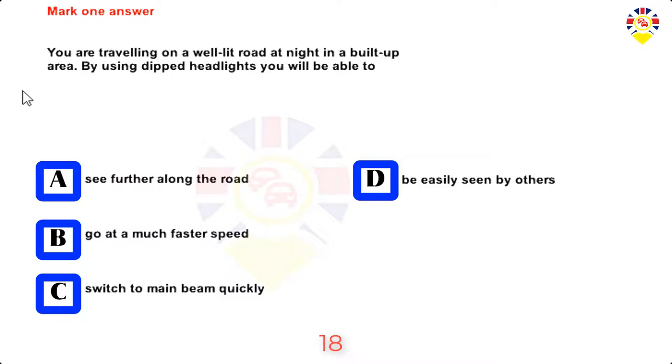Mark one answer. You are travelling on a well-lit road at night in a built-up area. By using dipped headlights you will be able to: see further along the road, go at a much faster speed, switch to main beam quickly, or be easily seen by others. Answer: Be easily seen by others.